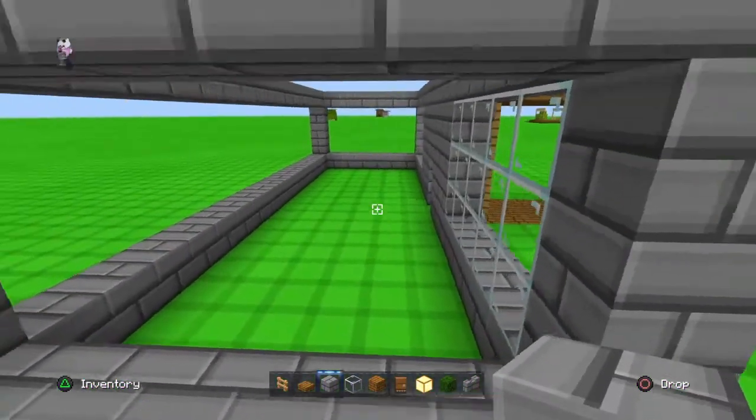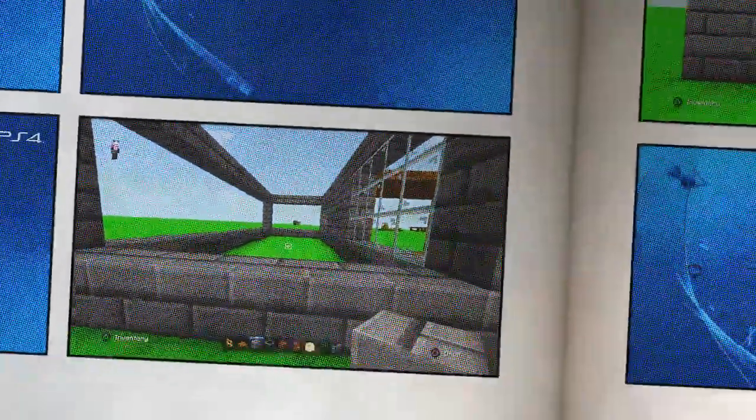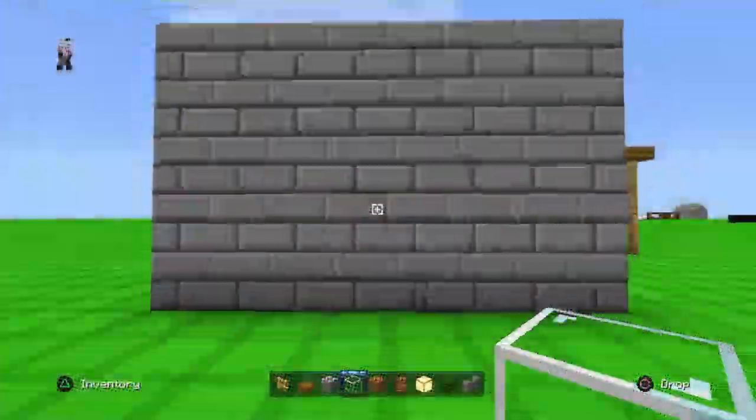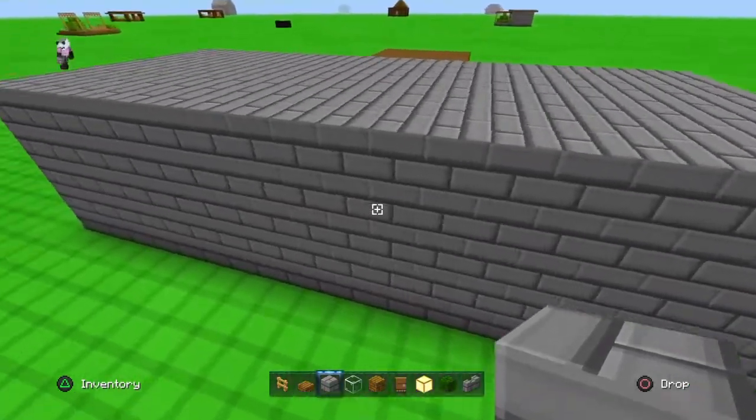Then you are going to fill in all of these walls, fill in with your stone bricks, and also fill in your roof with your stone bricks. There we go — as you can see I've filled in my roof and all of my walls.